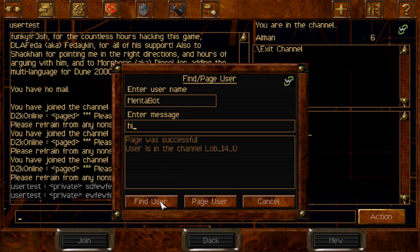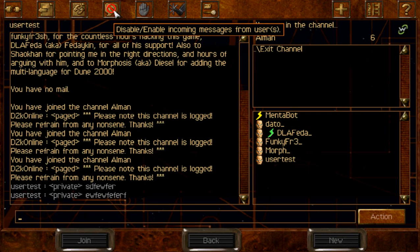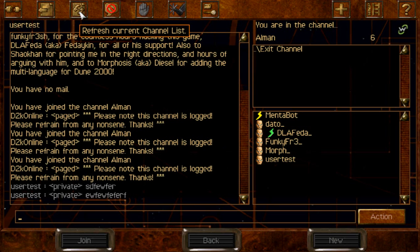You can also Find a User — it found Manta Bot and told you which channel he is in, which is good. You got Kick and Ban buttons if you are owning a channel. You also have a Disabled Pages option and a Refresh button, which is very important.